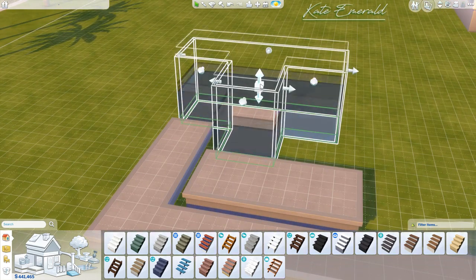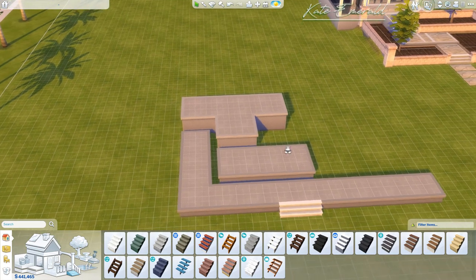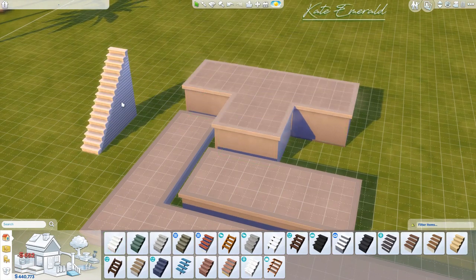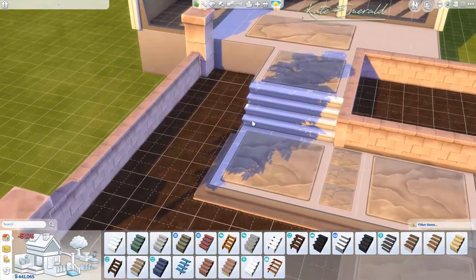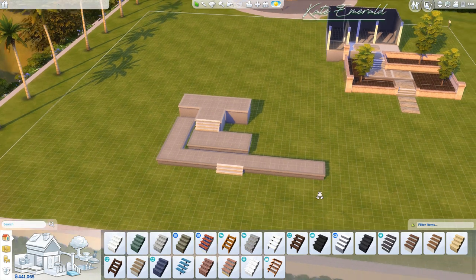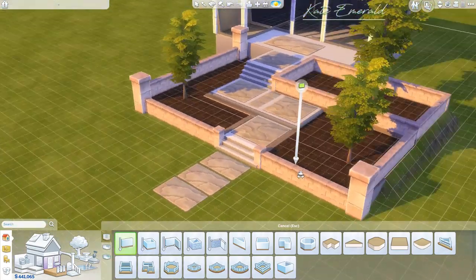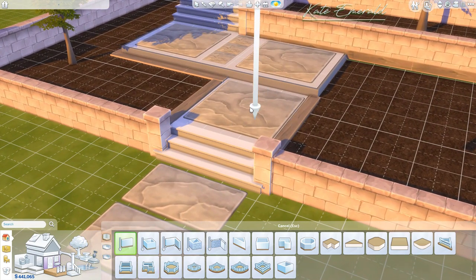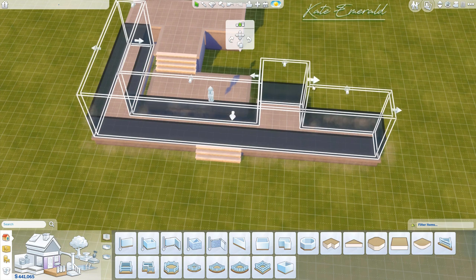Now I have exactly one step height difference here. I can also change the height of the little T-shape — you can make it a bit higher if you'd like, it comes down to personal preference, but I'm going to make it as high as the other one. I'm going to attach the stairs now. Here we have exactly four steps and the same is the case over here, so this is looking good. Now we're going to add another foundation piece because over here we have this little flower bed area, which has the exact same height as this first landing.